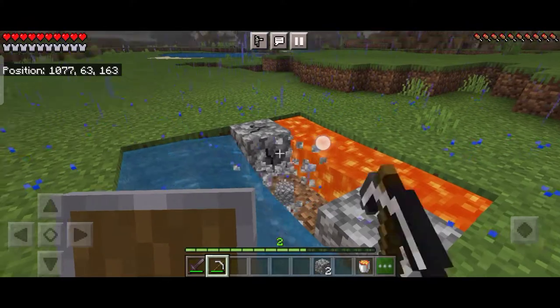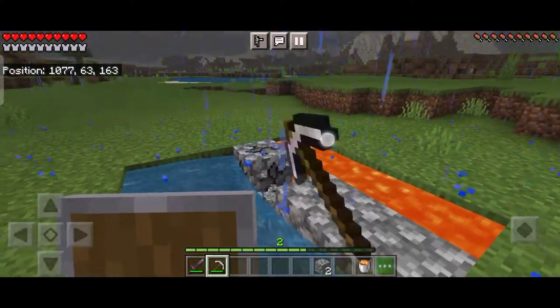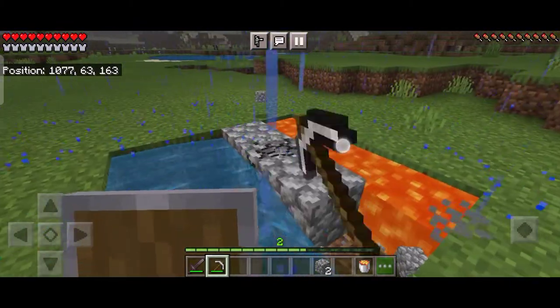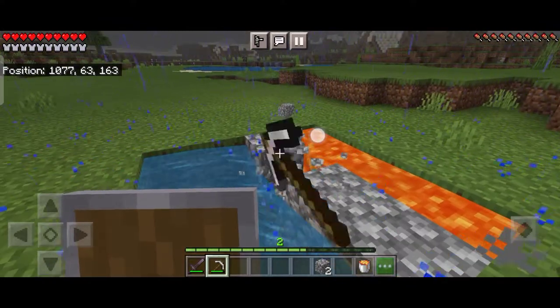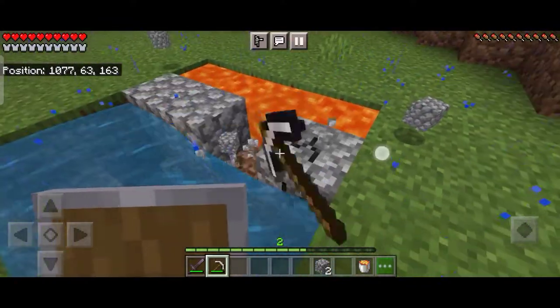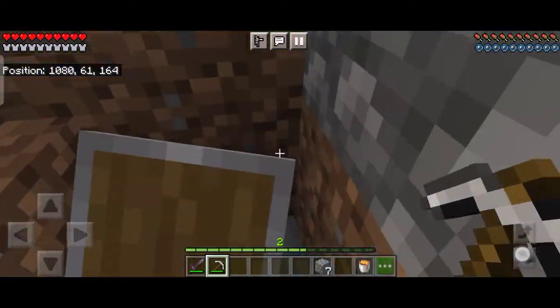As you can see, I made this on a larger scale — I was having four buckets of lava and four buckets of water — and now I can dig as much cobblestone as I want and it will be infinite. It will never end, making it even safer.